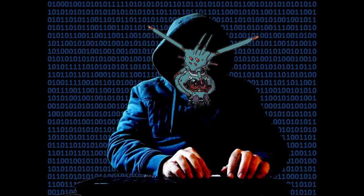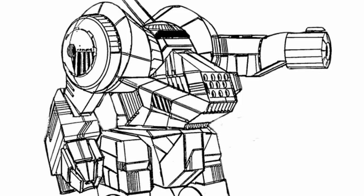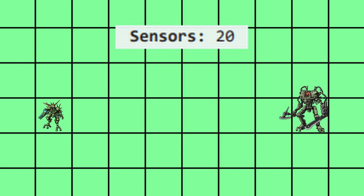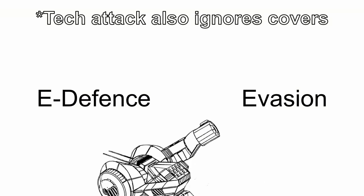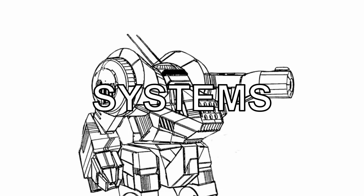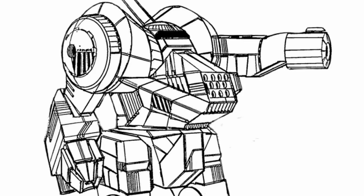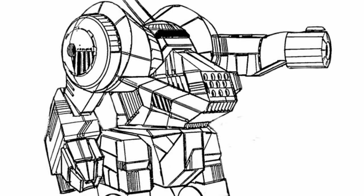Tech attack is part hacking and part literally magic. Like the other two, tech attack works with the same mechanic, except this time it's sensor range instead of weapon threat or range, tech attack bonus instead of grit, and against e-defense instead of evasion. What this means is that tech attack requires more investment in the systems stat so you could reliably hack with it, as your hit chance won't increase when you level up like with melee or ranged attack. This also means that you can easily be godlike in hacking if you dump all of your stat points into systems first, leaving you vulnerable in all other aspects.